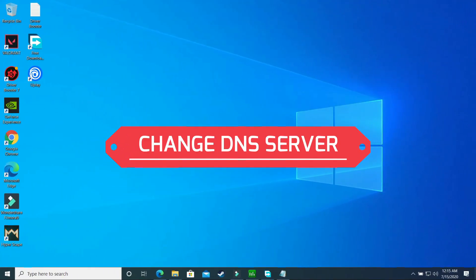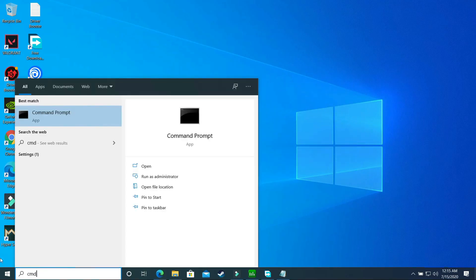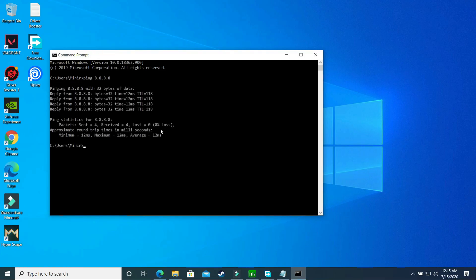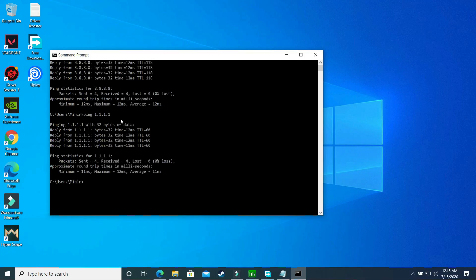The second step will make a significant difference once you have performed it. Search for CMD on your PC and open Command Prompt. Type 'ping 8.8.8.8' and press Enter — it will calculate the average ping. The average ping right now is 12ms. Now type 'ping 1.1.1.1' and press Enter. You'll get the average ping of this DNS server, which is 11ms.